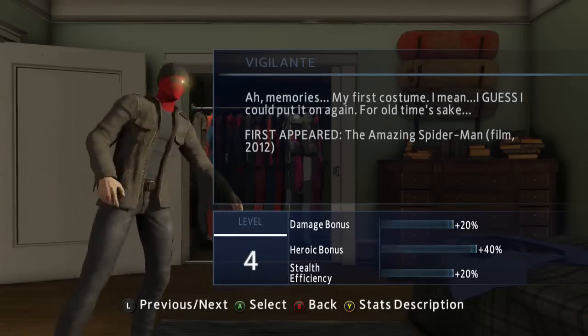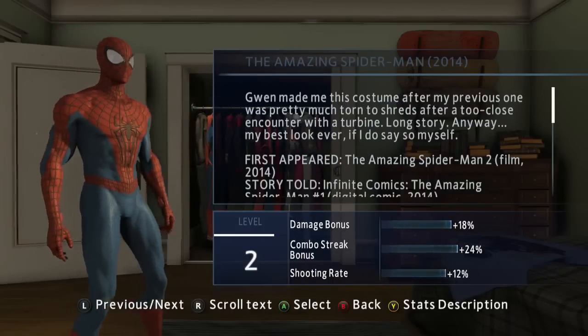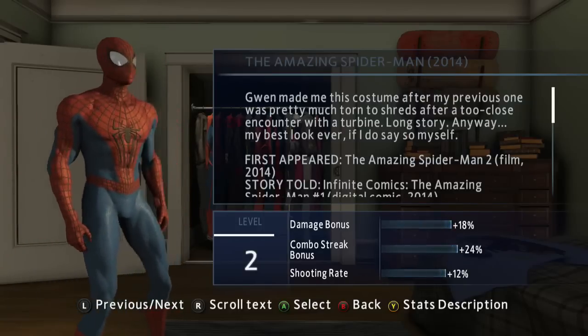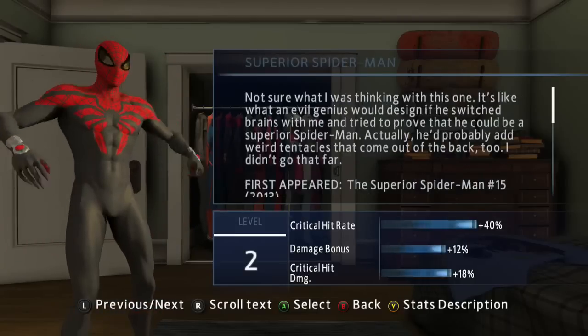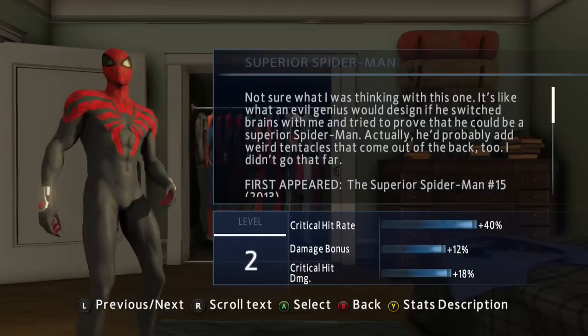Hey, what's up guys, it's CabooseXBL bringing you another Amazing Spider-Man 2 video. Today I'm showing you, as promised, all the Amazing Spider-Man 2 skins and how to unlock them. The first three skins — Amazing Spider-Man 1, Amazing Spider-Man 2, and the Vigilante skin — are automatically unlocked in your closet at the beginning of the game.